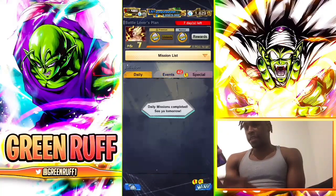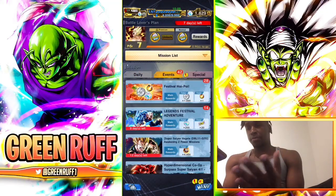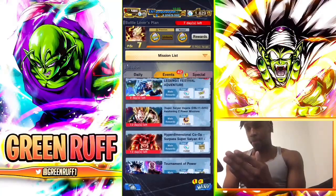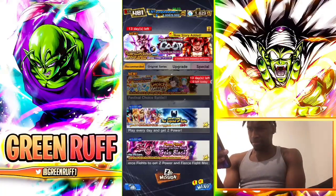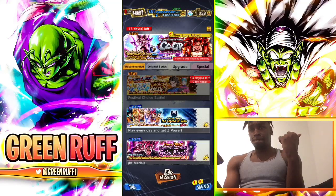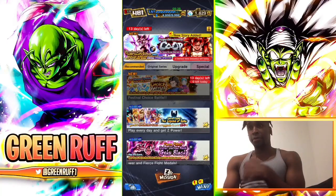You also get 35 CC from completing your dailies every day — that's really really good. All these mission types like Drop, Hyper Grip, Dimensional, Co-op, and Legends Festival missions also give you a lot of CC. I'll drop the equipment re-rolling guide link in the description as the first link.